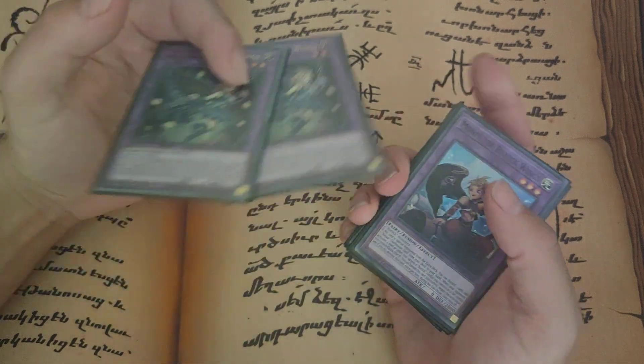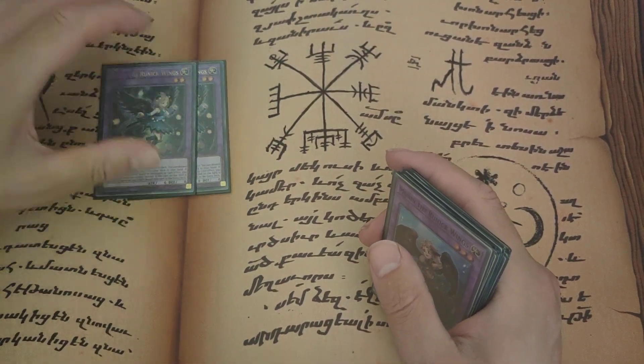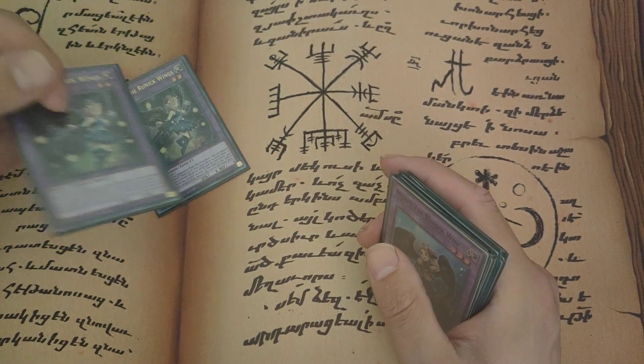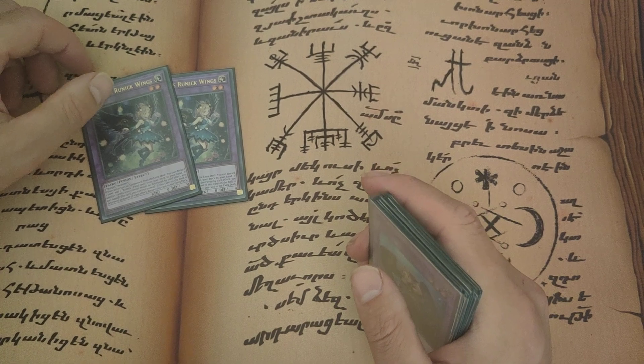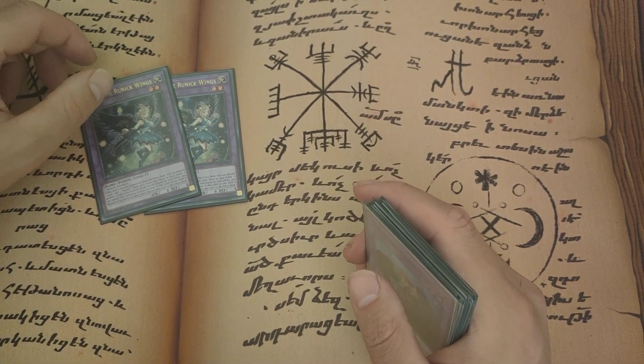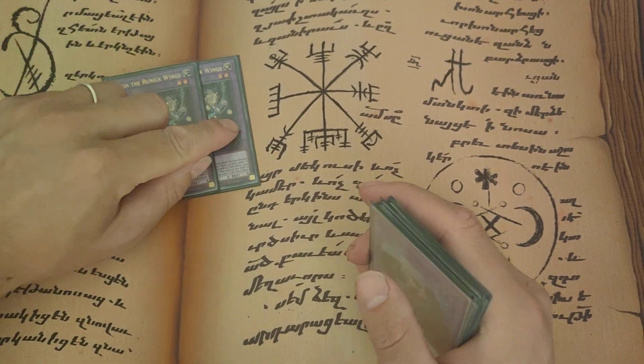When we opened the packs I only pulled one of these, so I traded for a second one later - you only need two. This is the one that says when you Fusion Summon it, you get to discard a card to add your field spell, which is really good - you need that. The other good effect is that if cards you control would be destroyed by card effect, you can banish this card instead. Again, useful.